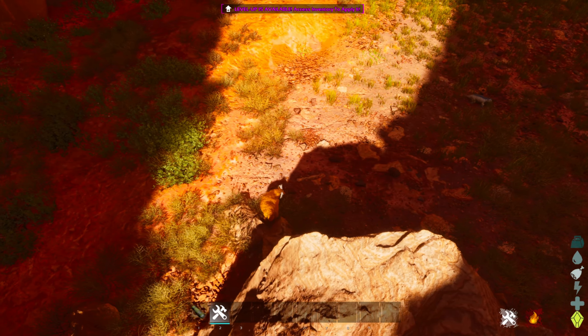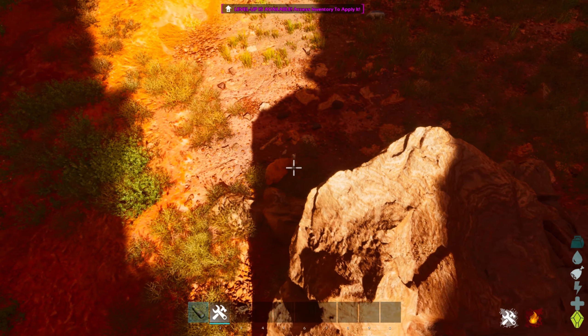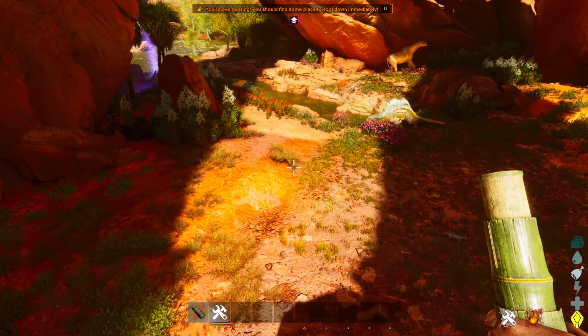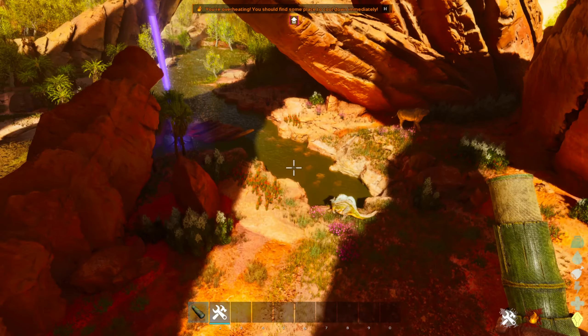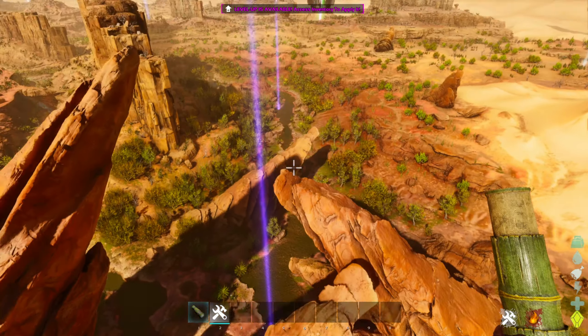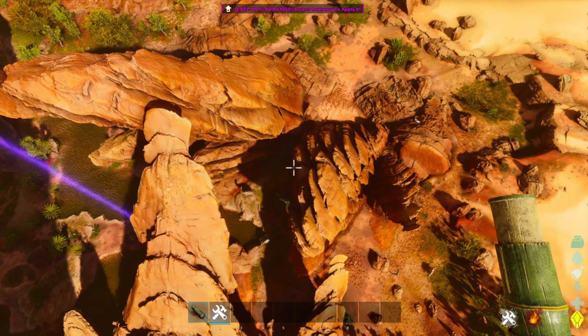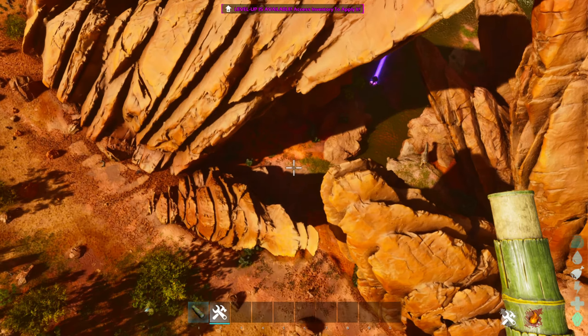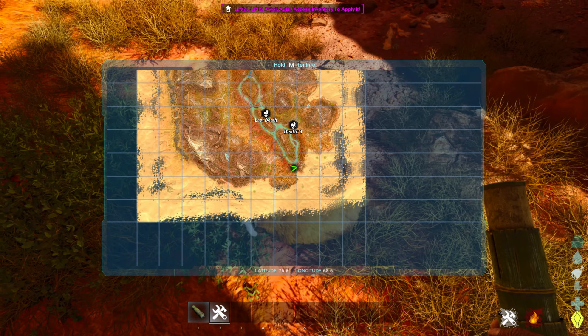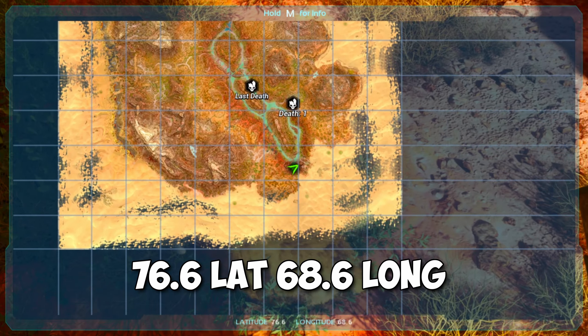We just found a very sneaky ovis. Let's take a quick look at the level — level 55, very nice. For the landmarks, you can notice the lake in the distance with the drop location. If you go up you can see all of this. And we are very close to these pointy rocks. For location on the map we are just about at roughly 77 lat, 69 longitude.